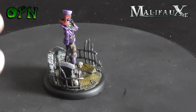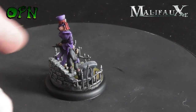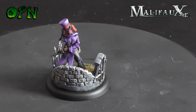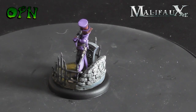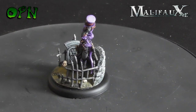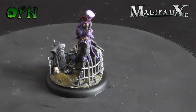Here we have another really cool master: Seamus. Again on those Wyrd custom bases that look wonderful. He's a really fun master to play with — he's got this ability called Back Alley where he can literally pop up out of nowhere and shoot off his flintlock pistol and cause havoc amongst your opponents. He's a really cool master.